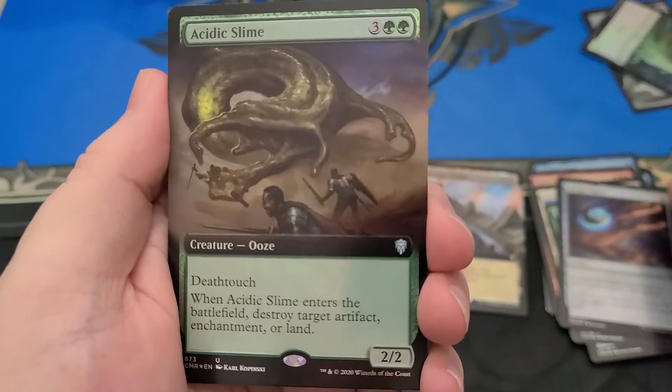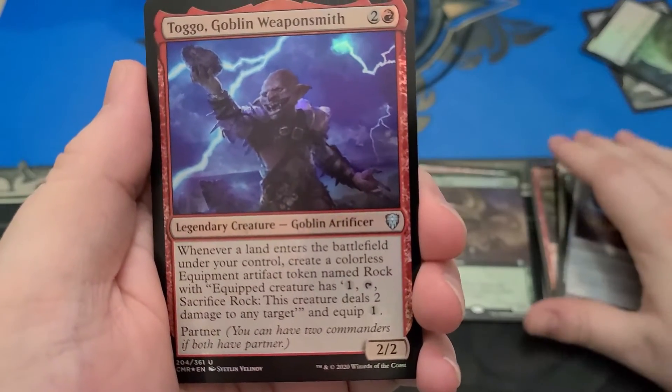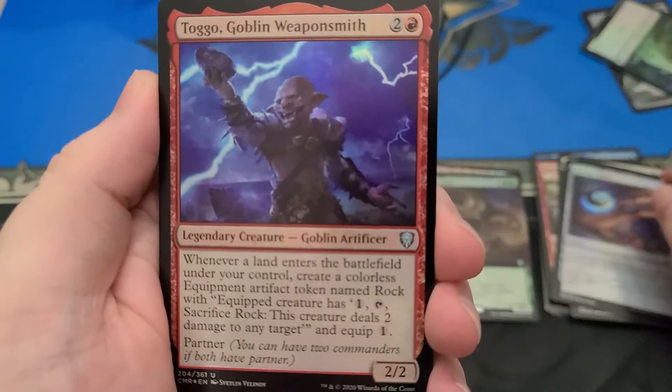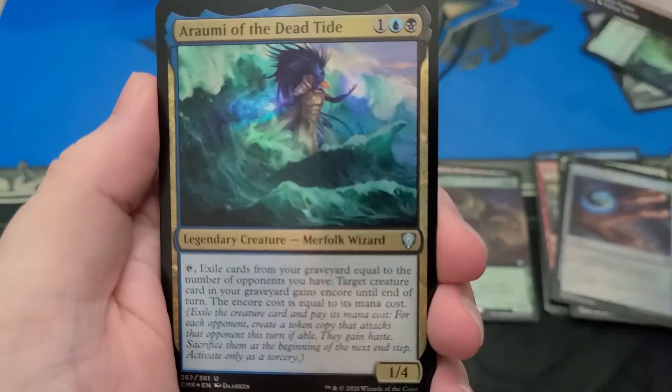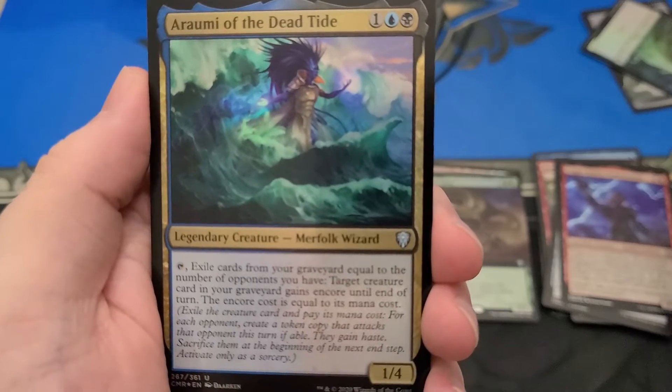I got an Extended Art Foil Acidic Slime. So is there an Extended Art Foil in every pack? Maybe so — so far it looks like that. Well, that's an uncommon. It's an EDH staple. Then Togo — okay, so that's not guaranteed. Those aren't guaranteed then.